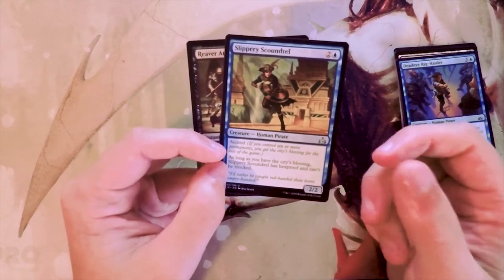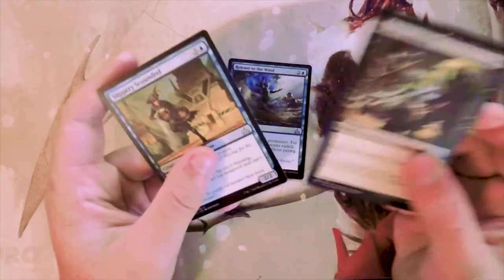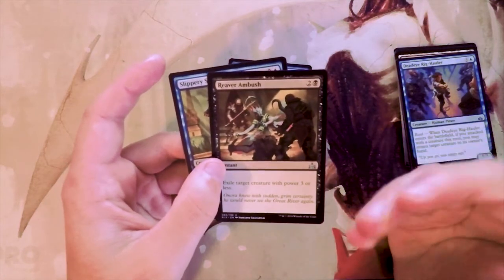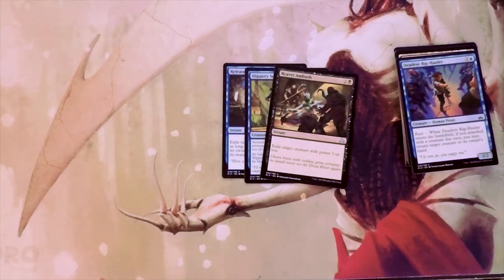Slippery Scoundrel is fantastic, it's just not as good in the late game if they sweep or something — it can still die. Two damage late game can hopefully poke through the last few points, but there are lots of instances where you might just have to leave it up to block. A straight removal spell seems a little bit better to me. Please correct me in the comments if you feel I'm wrong. Make sure to leave a like or comment below if you enjoyed this episode, and subscribe if you really enjoyed it. Thank you so much for watching — I'll see you in the next Crack a Pack video.